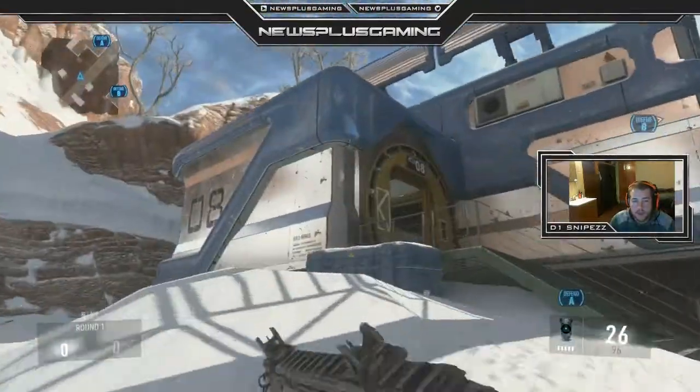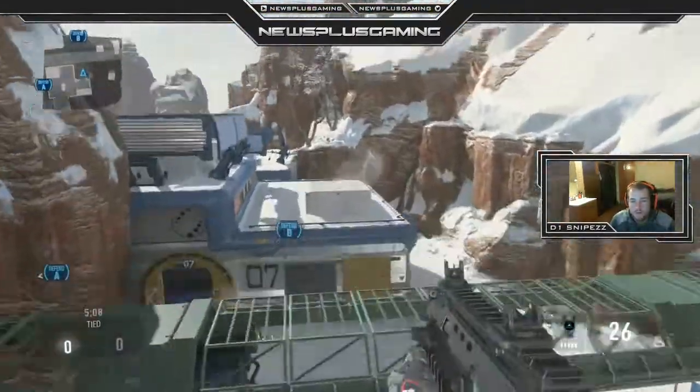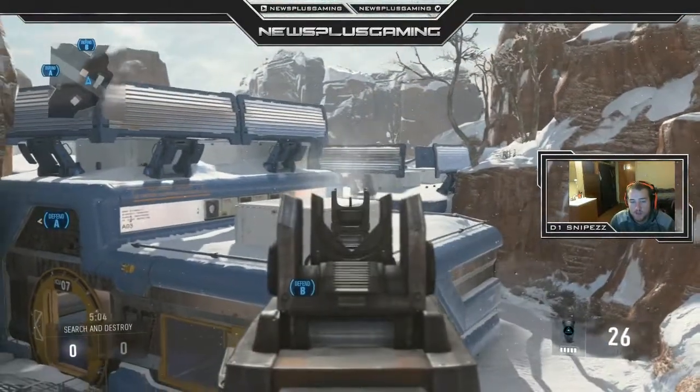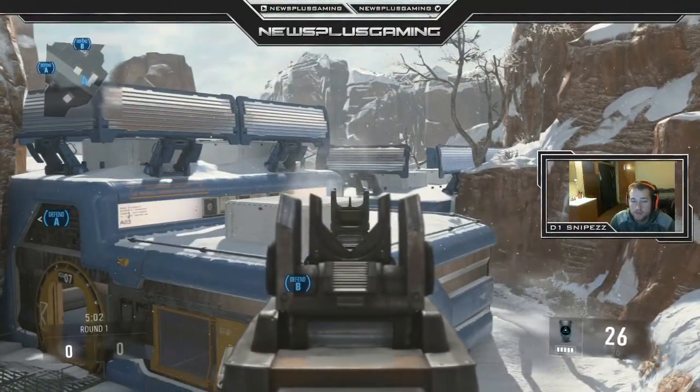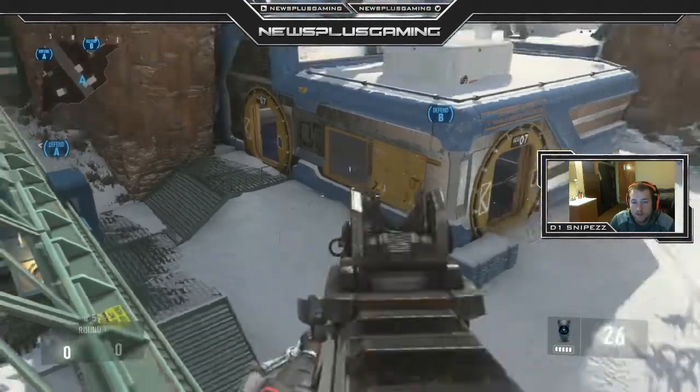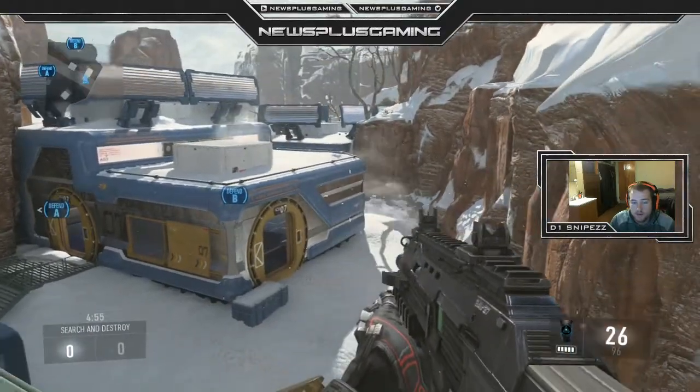Another spot I like for the support player is up here — if you can jump up on this box quickly, you're going to get position before anybody else jumps up. As soon as a guy jumps up right there, you've got him dead to rights. So you've got your two B players: the one at the head glitch and then your support player up here.